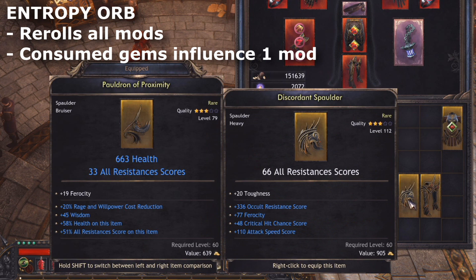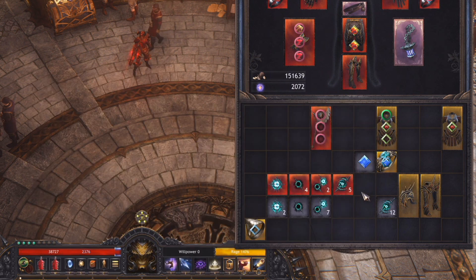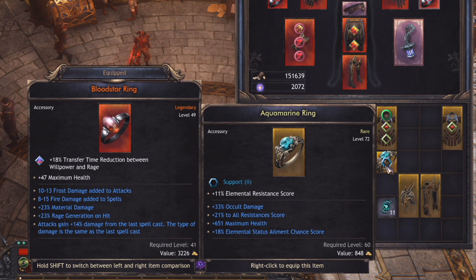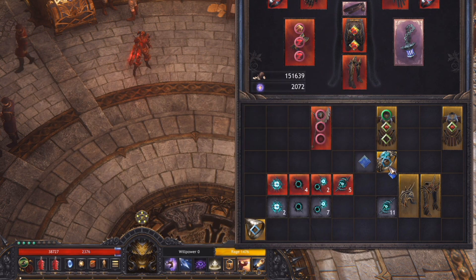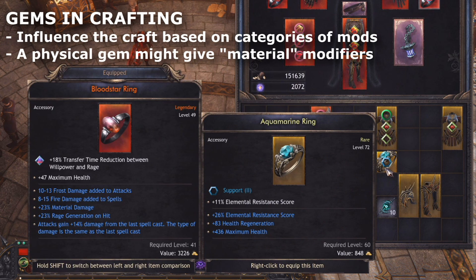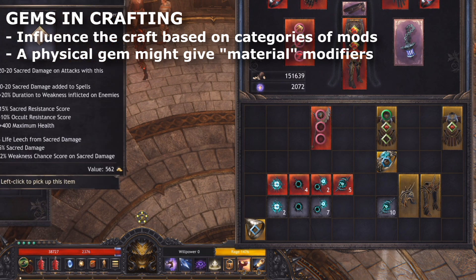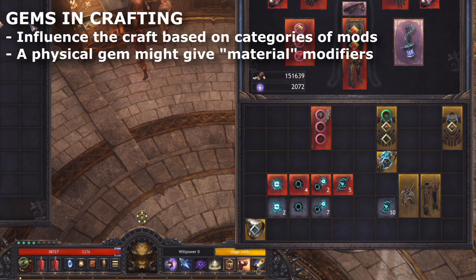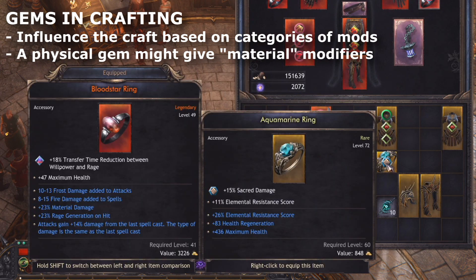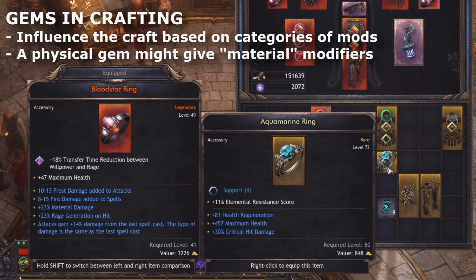The more advanced usage of Entropy Orbs is to take advantage of gem sockets. If you socket a gem into an item and then use an Entropy Orb on it, the gem will be consumed and one of the random modifiers will be based on the gem's type, with a power level based on the tier of the gem. The gem-consuming system works based on a somewhat loose category system. If you use a Copperstone gem, for example, which has primarily physical modifiers, you'll get a modifier from the material category of mods, which physical is a part of. If you use Aether gems, you'll see an occult modifier, and so on — it's effectively a loose thematic grouping for the influenced modifier.